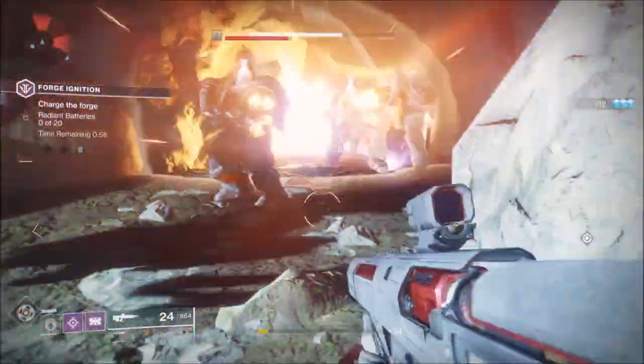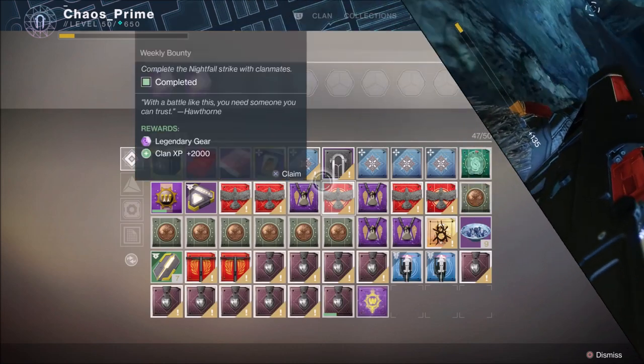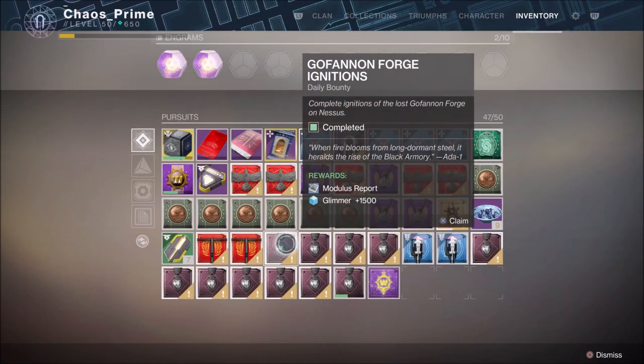It was originally assumed that the emblems were acquired randomly by doing bounties. This however has been debunked — it's in fact tied to a specific bounty, and those specific bounties are the ones for the actual forge.